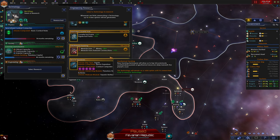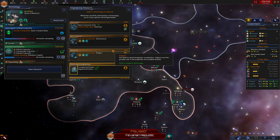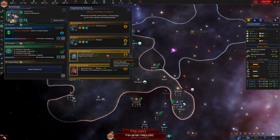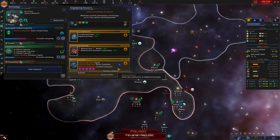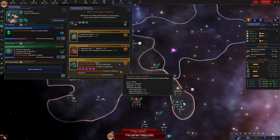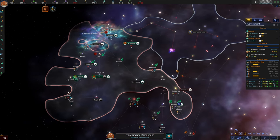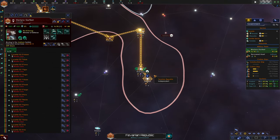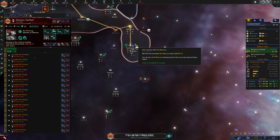We could get access to destroyers, or level three rail guns which would be pretty good. But now is finally time to start hacking away at these technologies. We're going to get access to frigates and torpedoes. Our military is still slowly moving down to the Jorawar system so we can be ready for any conflict should it arise.